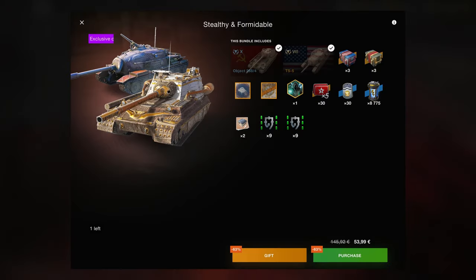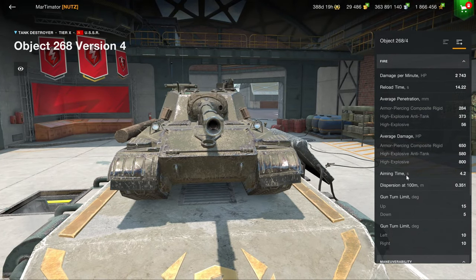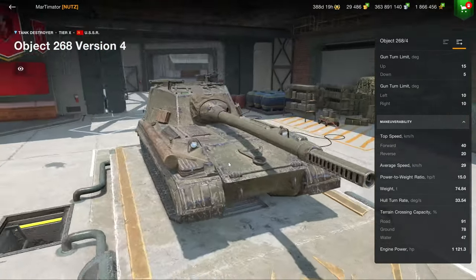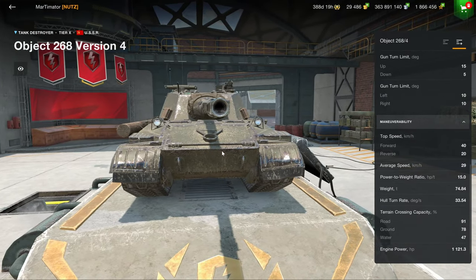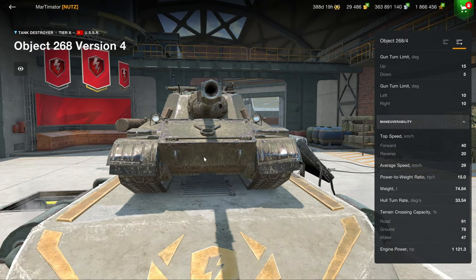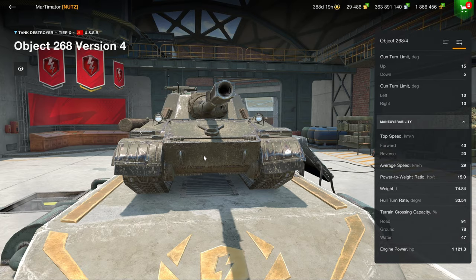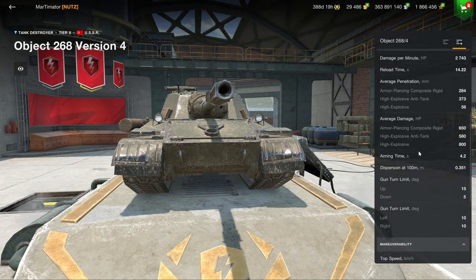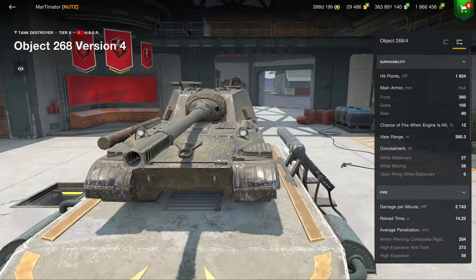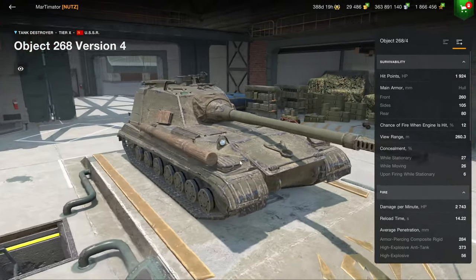The TS5 could be a worthy pickup. The Object 268 V4 is sort of in the same category — it's not quite as slow, of course, but it is a lot slower than its World of Tanks PC version. The problem with this vehicle is if you turn it just slightly, the plate becomes very weak and easily pennable. The only real upside is that its lower plate is one of the very few in the entire game that is quite difficult to pen, because it is extremely thick. But as soon as the vehicle turns, you can just pen the superstructure plate.